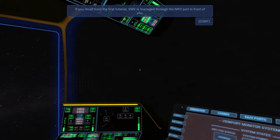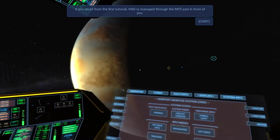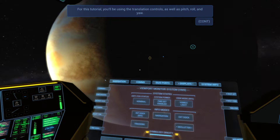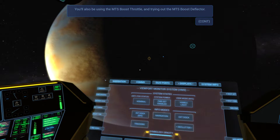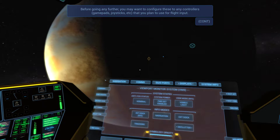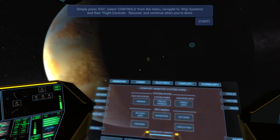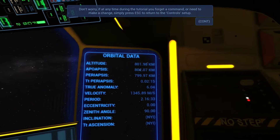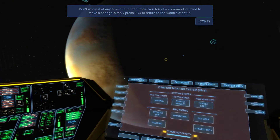Look at that beautiful planet — beautiful gas giant. If you recall from the first tutorial, it's managed through the MFD. I recalled, I knew it. Using the translation controls as well as pitch, roll, and yaw, and trying out the MTS boost deflector. I already configured those controls. We're 800 kilometers above the surface of whatever we're orbiting — this gas giant, maybe.